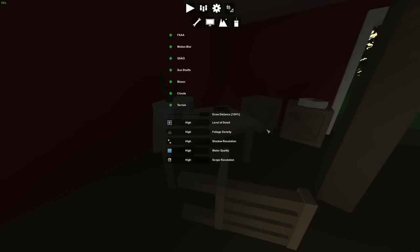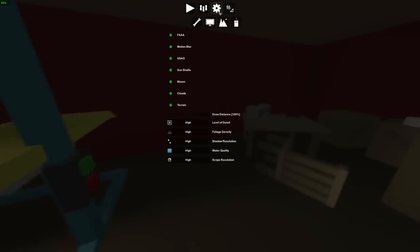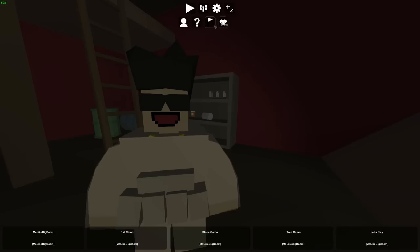Settings goes over to this gun table thing, although the settings panel is kind of in the way of that table. And then the workshop one is over by this car workshop area. Each one of these has been separated into their own little tabs, just like before, but they've all been replaced with icons now.